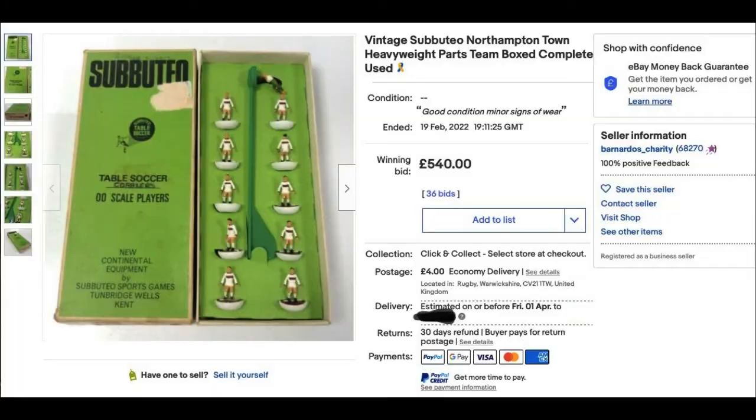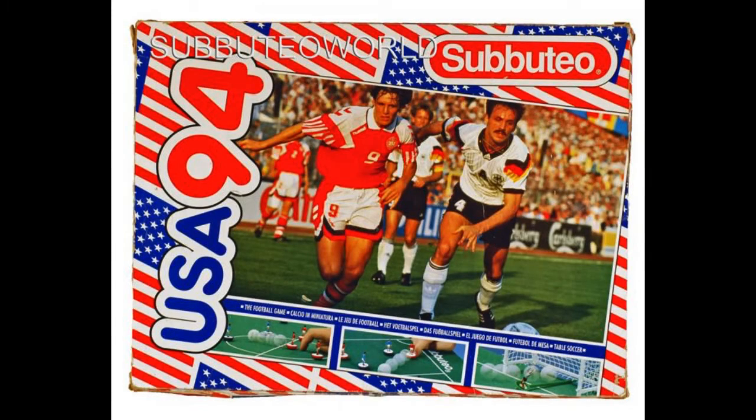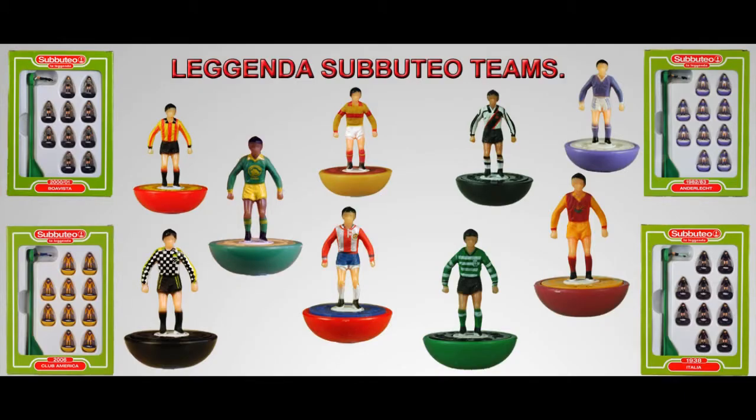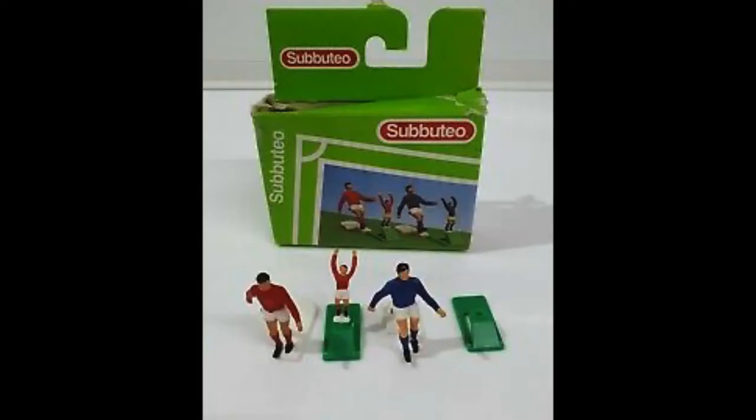So yeah, it shows that Subbuteo is quite a serious hobby. One of my favourites was the USA 94 World Cup set — I managed to pick this up as a kid and I believe it's still kicking around in the attic somewhere. I remember the pitch, the scoreboard, the little signs around the pitch, and there were some wacky and unusual football teams. Don't forget we had throw-in takers, corner takers — you name it. Subbuteo was fun and loved by everyone.